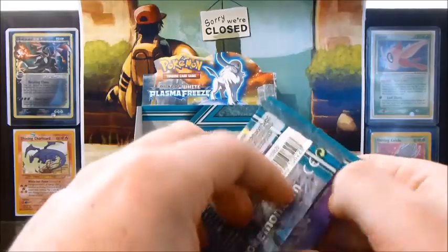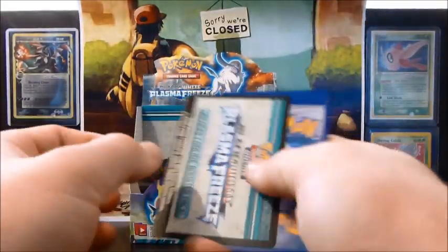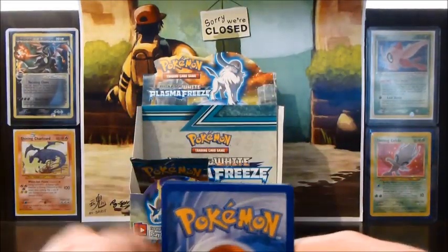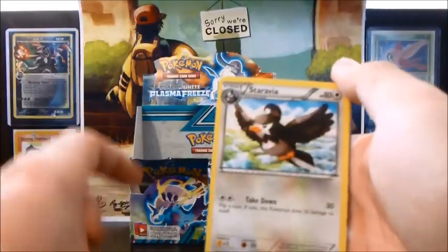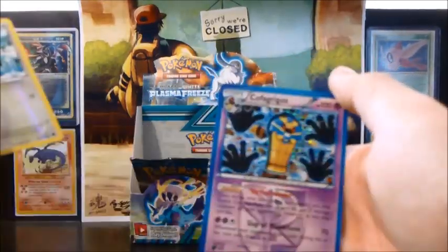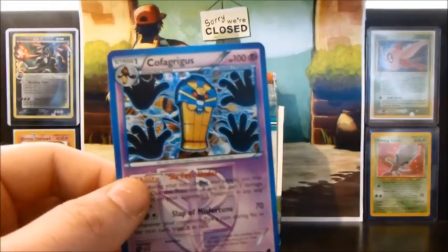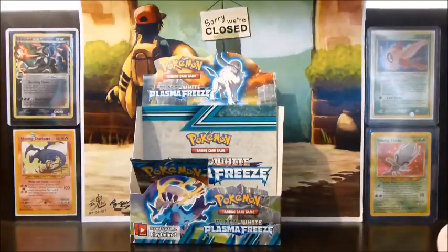Alright, second to last pack. So we have a Primeape, Horsea, Dana, Litwick, Pachirisu, Cryogonal, Palpitoad, Staravia, a Starly Reverse, and a Cofagrigus Holo. Nice — didn't have this one yet. I'm still missing a few, like Chandelure.